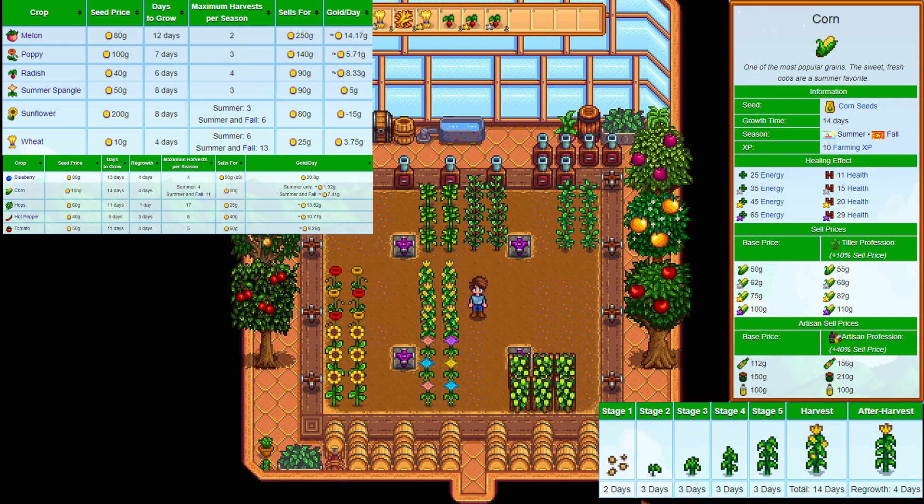Let's cover the corn. It's needed for the community centre and it's a multi-harvest crop. Buying price is 150 gold and it sells for 50 gold. They take 14 days to grow and regrow every 4 days through summer and fall — 4 harvests in summer and 11 if you include fall.